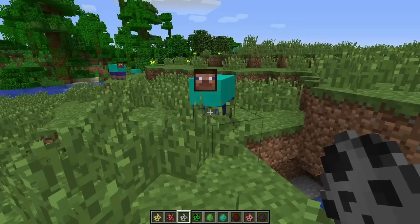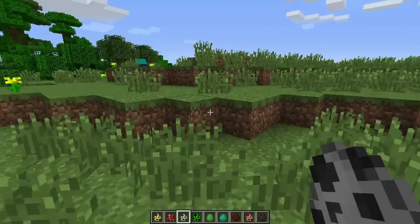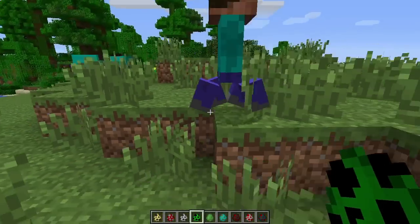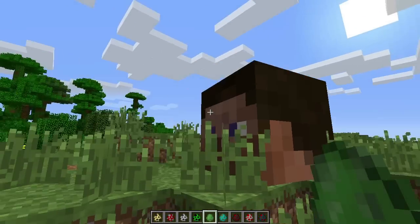Here's the sheep — it's cross-eyed too. I'm assuming this is a slime? Oh no, this is a creeper. Slime — it's a big head.